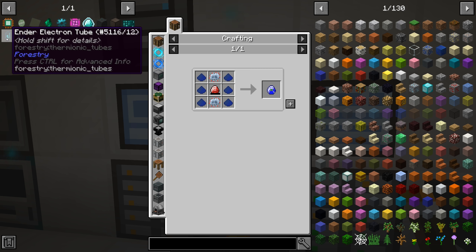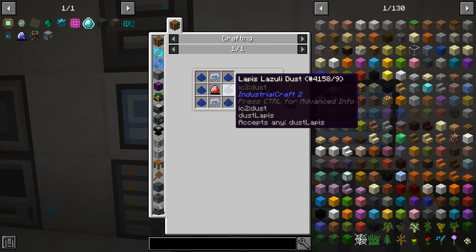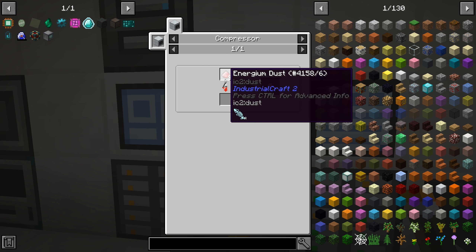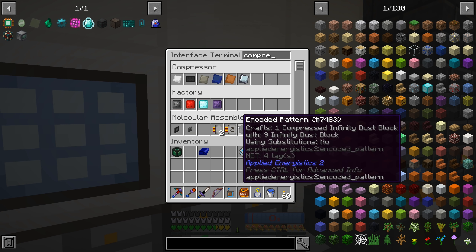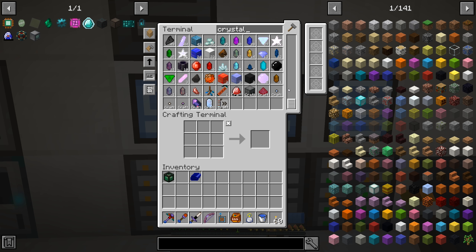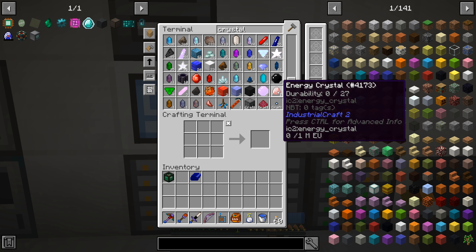Next one is lapatron crystal - these are like battery packs for IC2. We haven't really done a whole lot with IC2 so we don't have this auto craftable, but it is fairly easy. We just need the lapis dust, the advanced control circuits, and then the energy crystal - which is nine energium dust put through the compressor. Let's start there - compressor, we want to make an energy crystal. The energy crystal is at the bottom because we have it crafted - okay, so now we're doing that.